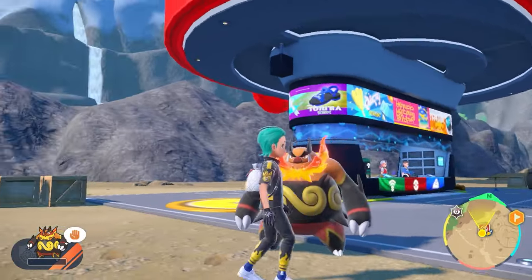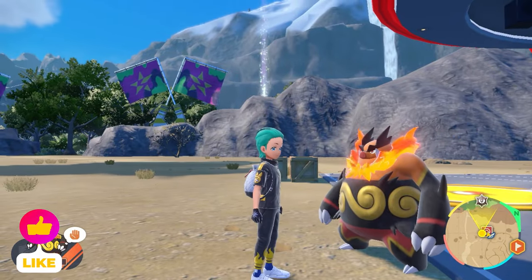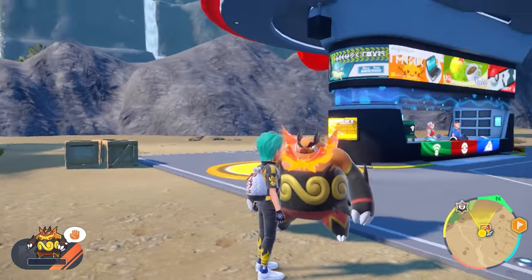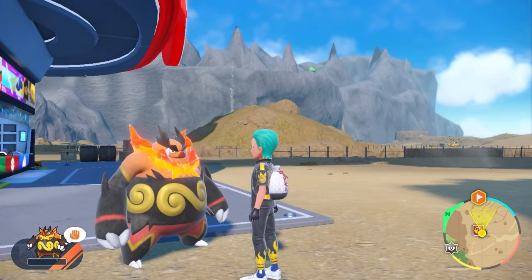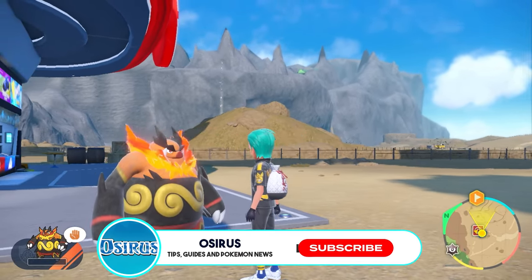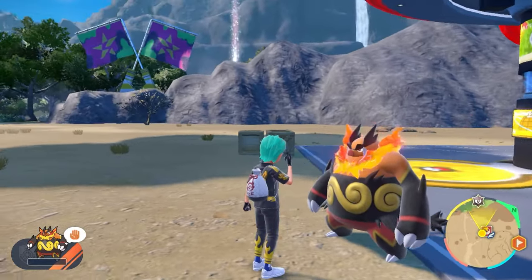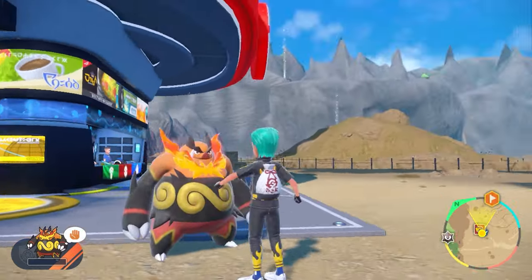That's everything for today's video on how to run through the Emboar raid easily using an accessible Annihilape build. If you found this useful, please drop a like to help share it with the community. Subscribe to stay up to date with all our Pokémon Scarlet and Violet content and raid builds. Hope you have a great time doing this raid over the weekend — take care and see you in the next video!